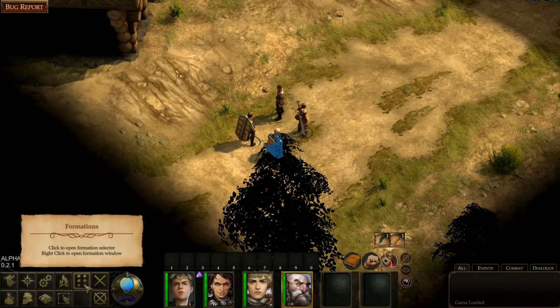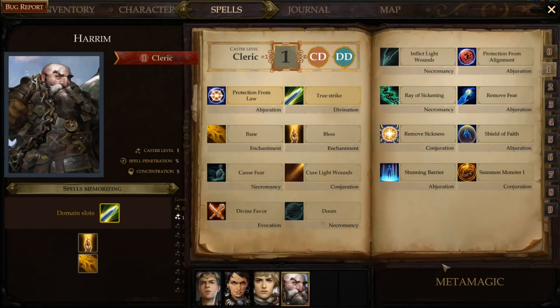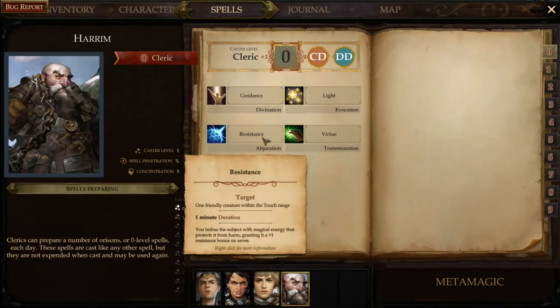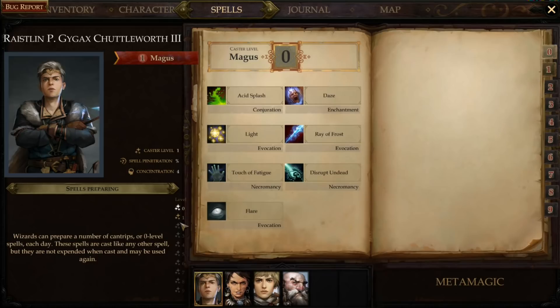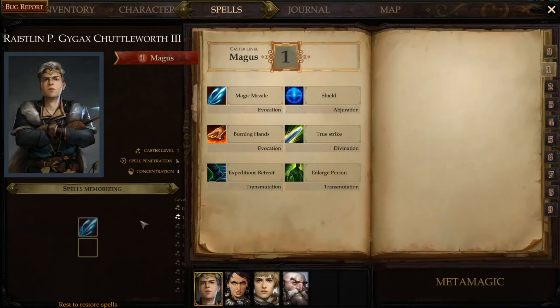Looking at the hotkeys: hold selected units, stop, formations, select all characters, spell book. Here's the spell book — level 0 cantrips. Oh, that's Harem's book — I was like, where are my spells? There are level 0 and level 1 spells. Okay, he's not memorizing any — I better do something about that. That's why he doesn't have any first-level spells prepared.